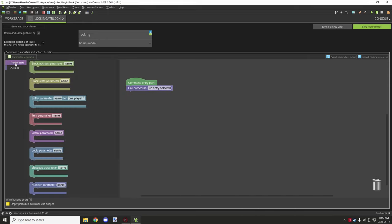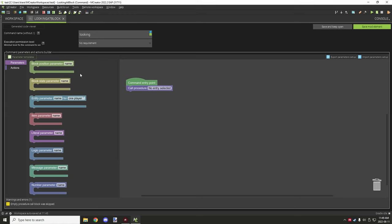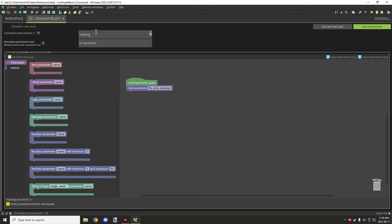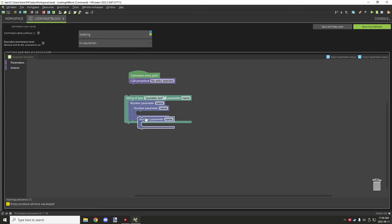There are also parameters, which are a bit more advanced — these are for the new system. They allow you to test for or set parameters for certain parts of the command. It's similar to when you type slash set, then the block name, then the coordinates — each one of those parts would be a parameter. So if we were making a set command, we'd need the block type, possibly a quoted string, and then the X, Y, and Z coordinates as parameters.